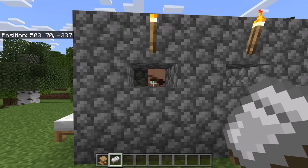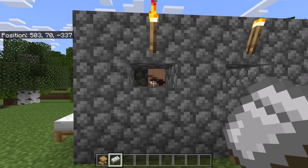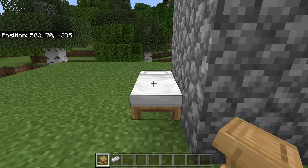By doing that, this area will get designated as a village so you will be able to link all the villagers to workstations. If you are unable to get the villager to link to the bed, try breaking all beds at the village or villager breeder you got the villager from. By the way, there only needs to be one bed in this entire villager trading hall.